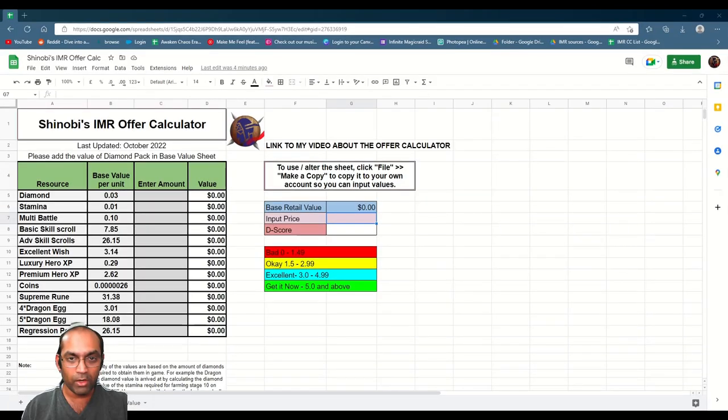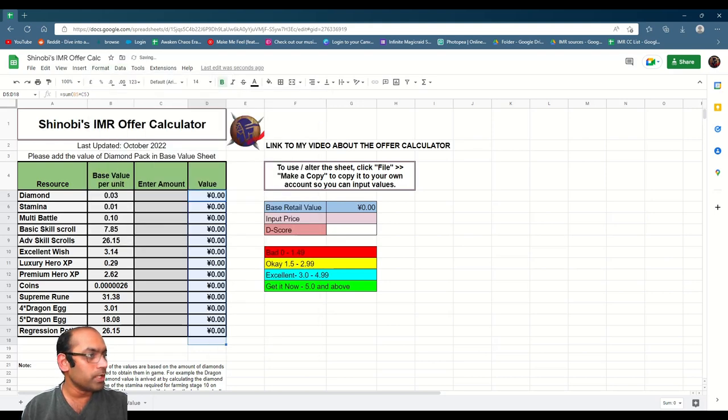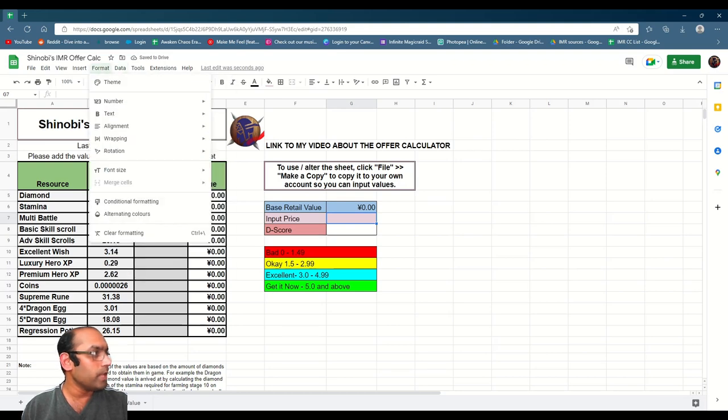This is what the calculator looks like. I have entered a dollar amount here, but since my BlueStacks is showing me values in Chinese Yuan (CNY), I can simply convert these dollar values into Chinese Yuan. This will automatically get converted to Yuan and then into CNY.